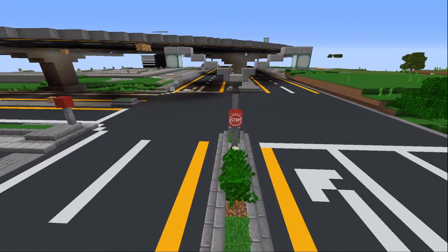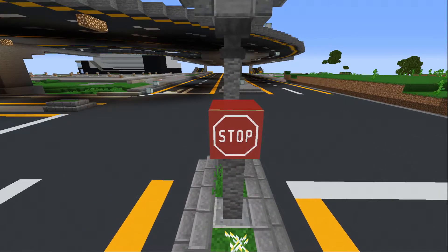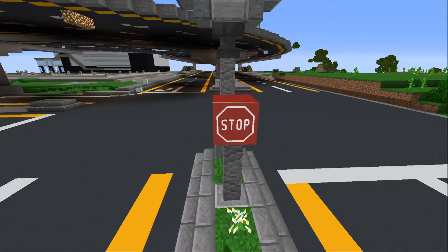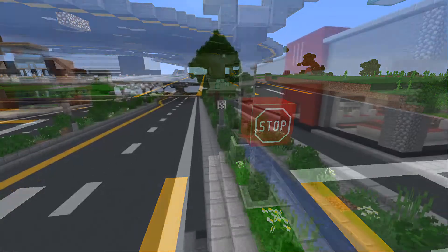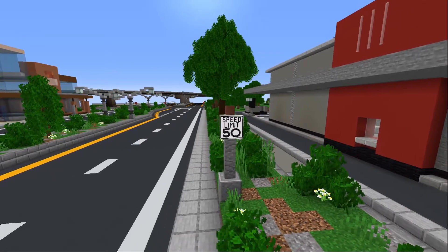Number 4: Road Signs. These can be relatively easily done using maps — I say relatively easily because maps take a heck of a long time since they're really huge. But you can make any kind of sign that you want, and they're totally reusable; you can just keep using them over and over again. Here I've got a stop sign and a speed limit sign. You'll probably need to create several for different speed limits on different types of roads.